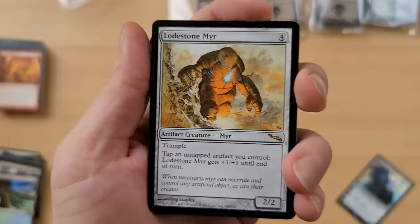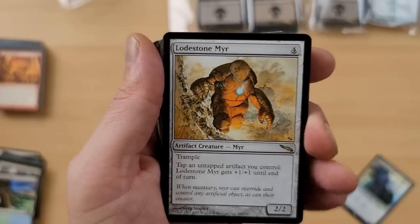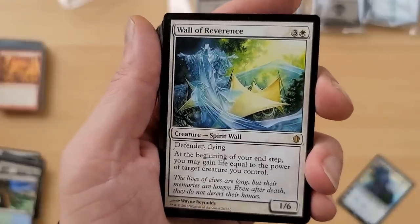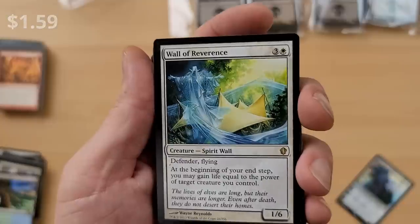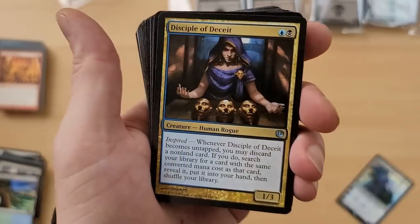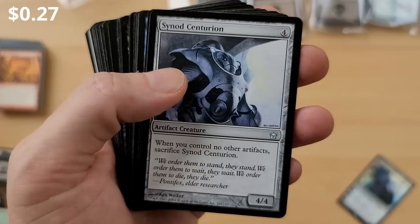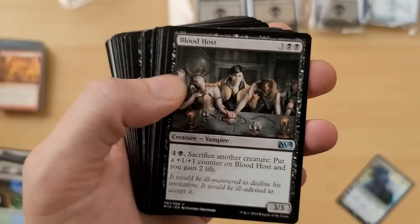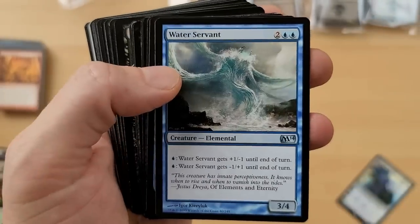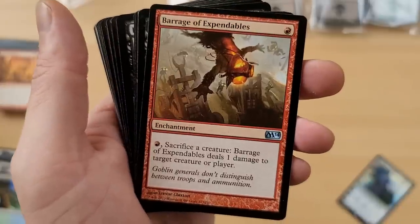Planes. Forest. Load Stone Mirror - it's a trample, tap an untapped artifact you control, Mirror gets +1/+1 until end of turn. Probably not that great. Hydra Broodmaster - cool card, but again, bulkage. Wall of Reverence - I recently learned this is actually not a bad card, it has some value to it. Looks like it's in basically mint condition. Disciple of Deceit. River of Deceit. Modular is fun. Synod Centurion - almost looks like Karn in some different kind of armor. Blood Host - love the art on that. There's so many different sets here - variety is cool.